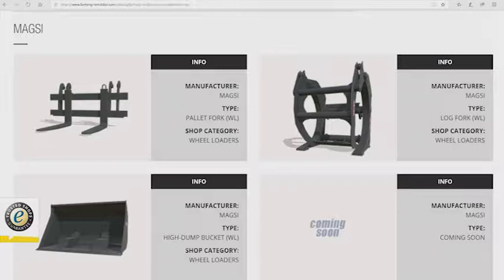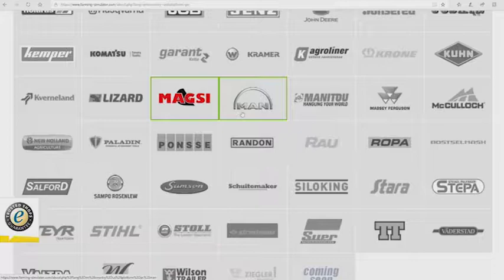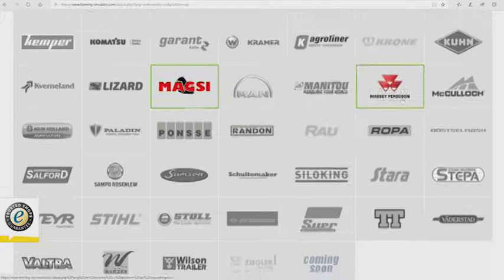Magsy — okay, these are new. We have the Magsy pallet fork for wheel loaders, the log fork for wheel loaders, and the high dump bucket for wheel loaders. Next up, MAN — nothing new. Manitou — nothing new.